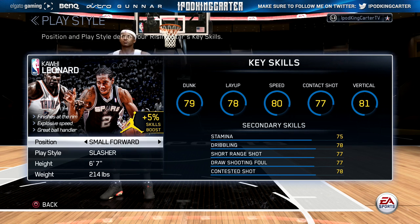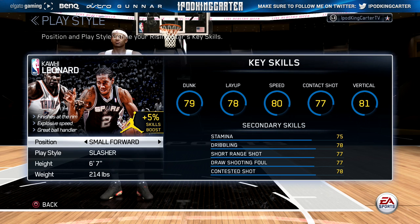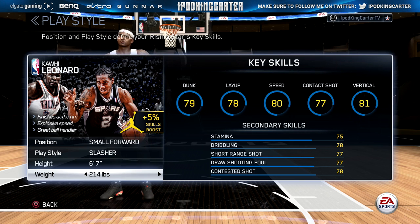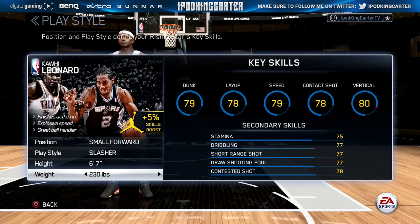Here are some key skills to note: when you put the weight up on your player, certain attributes change. Your speed decreases, your vertical decreases, and your dribbling decreases — because you are now a heavier player. If you want to make a small forward about 6'9", 250 pounds, just know that starting out he won't be that fast, won't have a high vertical, and won't have the best dribbling.